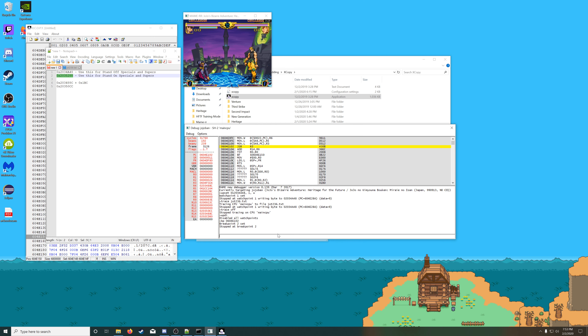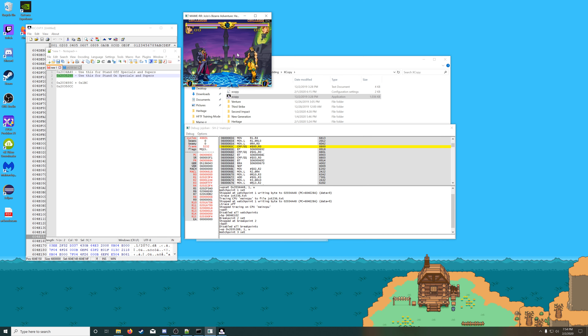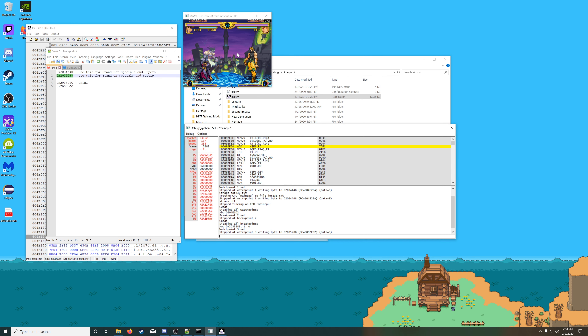Now we have to find the stand-on 236 as well. You use this address, disable the breakpoint, and set a new watchpoint. Go stand-on, and if you input it, it'll give you the special's ID, which is 3. This doesn't extend to just the stand — this is actually for the entire character. The ID value is for the character as a whole, not exclusive to the stand user or the stand.